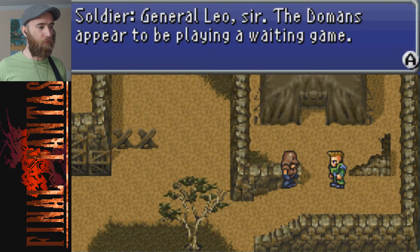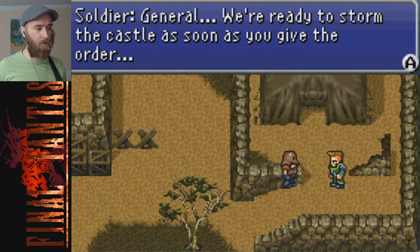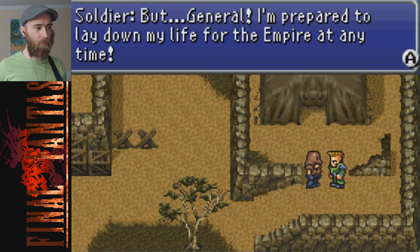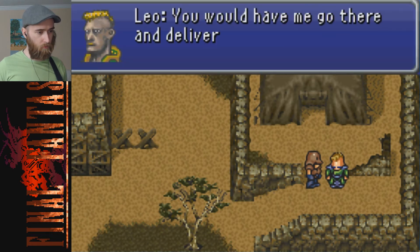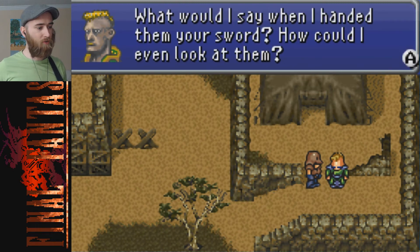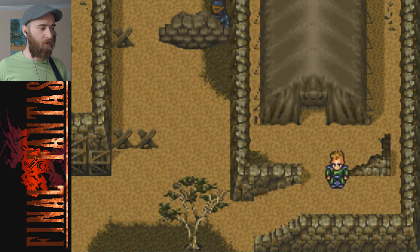General Leo sir, the Domans appear to be playing a waiting game. I don't like how Leo looks in the drawings. 'Something's not right - general, we're ready to storm the castle as soon as you give the order.' 'Patience - if we attack now there'll be too many unnecessary casualties.' 'But general, I'm prepared to lay down my life for the empire.' 'You're from Aranda, aren't you? You're a human being before you're a soldier - don't be so eager to throw away your life. Emperor Gestahl wouldn't want you to die for nothing.' 'Yes sir.'